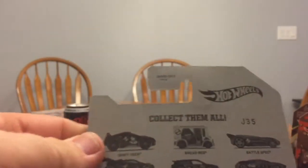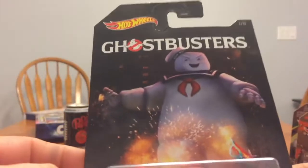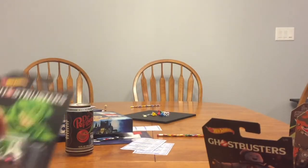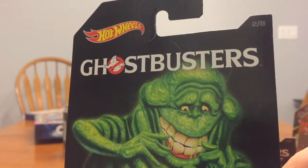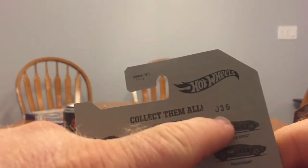There are eight cars in this series — drift tech. Each car has its own theme. Number one is the Marshmallow Man. Number two is pretty cool, the bread box. You got Slimer. As far as I know, the back is the same on all of them. That's your date code J35.